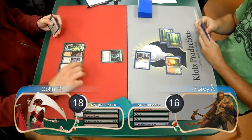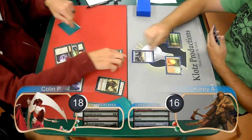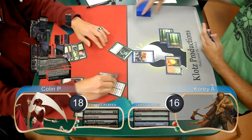Collin laid down another Nexus and then played a Garruk Relentless and used it to kill Cory's Metamorph. It came back and copied the Geist again, causing Garruk to transform into Garruk the Veil-Cursed.